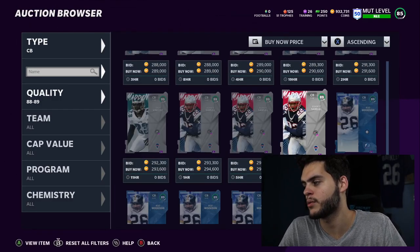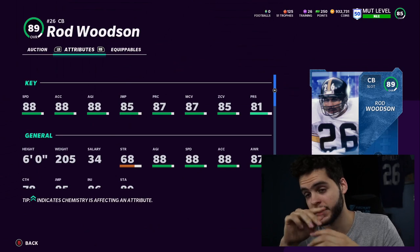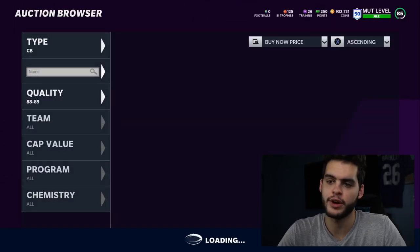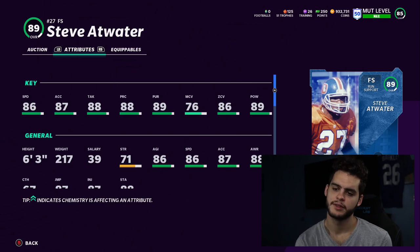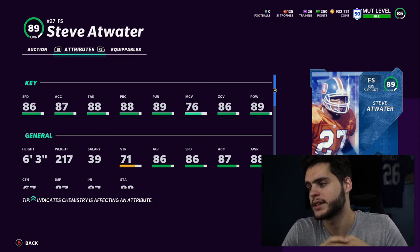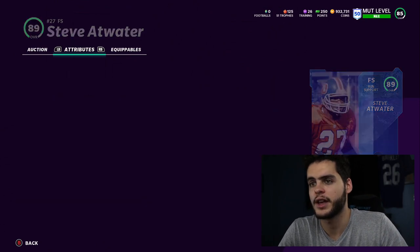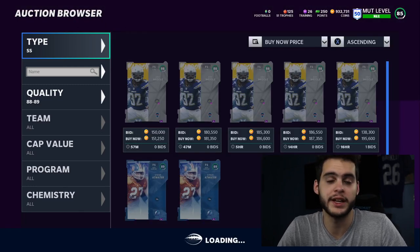For the third cornerback spot it's kind of a toss-up. Rod Woodson powered up can get 89 speed, likely the man threshold and play rec threshold, but falls short of zone and press — so it depends on your scheme. At free safety, Steve Atwater is our best option right now: 86 speed, 87-88 acceleration, 88 tackle, 88 play rec, 89 pursuit, 86 zone, and 89 hit power. Chemmed and powered up he hits the 90 hit power threshold, though he's a bit slower.